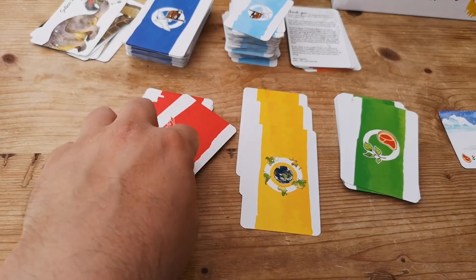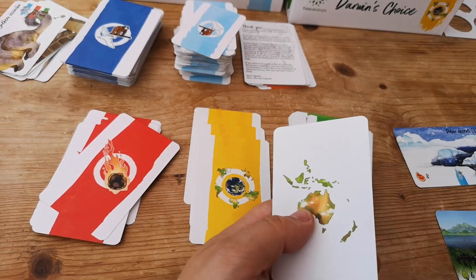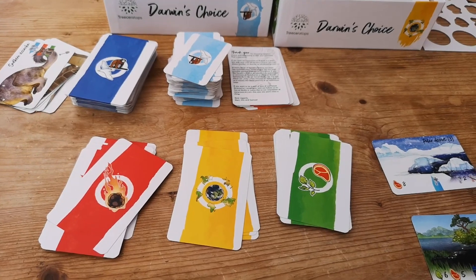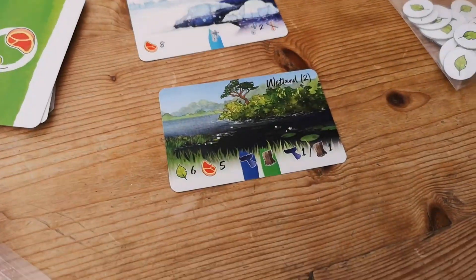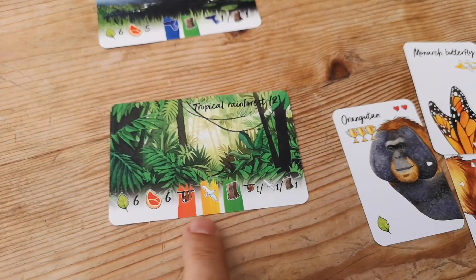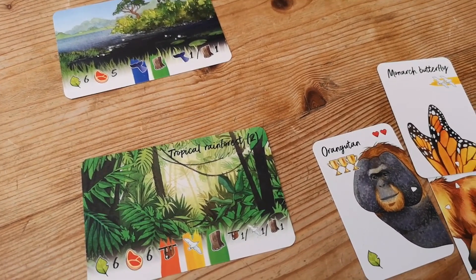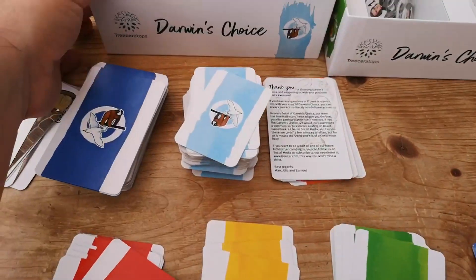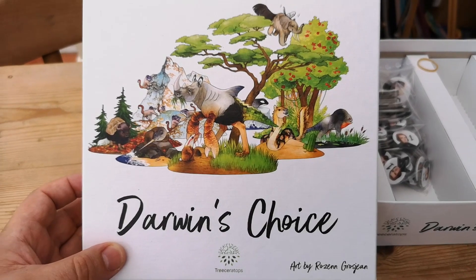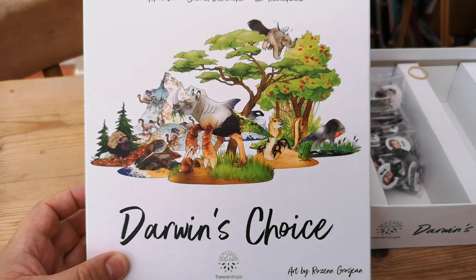Obviously these event cards could be absolutely brutal, and the continental changes mean if you're in Australia you need to watch out that it's going to get replaced. I think the rulebook is pretty easy to follow, the tokens are good quality, and the artwork is really, really good. So yeah, I think this is a fun little game. The biggest problem is working out the symbols, who's the most dominant, who's going to get the points - so there is a little bit of fiddly bookkeeping. But apart from that, very good. Hope you've enjoyed that quick look at Darwin's Choice. This game is going to go to retail - Kickstarter backers are receiving their copy this month, so hopefully lots of people get a chance to play this lovely looking game.